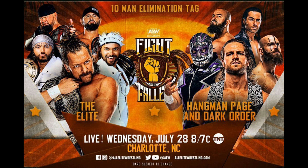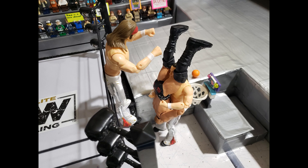Anderson immediately gets eliminated by Evil Uno and Stu Grayson with a fatality. Grayson and Doc Gallows brawl into the crowd and both get eliminated by countout, while Uno is eliminated by a Kenny Omega one-winged angel. In a very interesting spot, the Bucks utilize a basketball net at ringside to do a combination slam dunk indie taker on John Silver, except the ball bounces off the rim. Regardless, they eliminate Silver with a BTE trigger, leaving Hangman Page outnumbered 3-1.